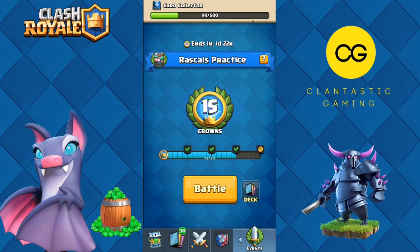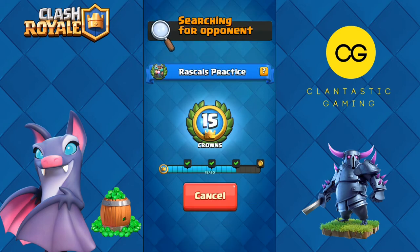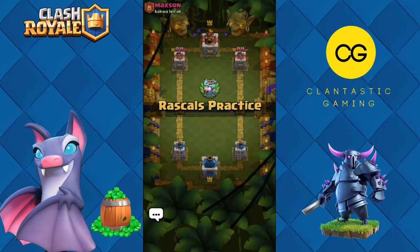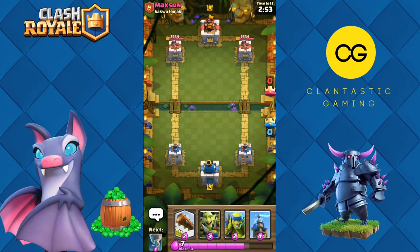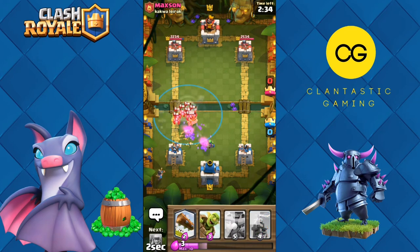Without wasting time let's move into the next battle. I hope someone quits — we are against Maxson. We have a good starting hand. I should go Spear Goblins on the bridge to see what he has. Let's go Goblin Gang for the Elite Barbarians and Princess in the back. No damage taken.